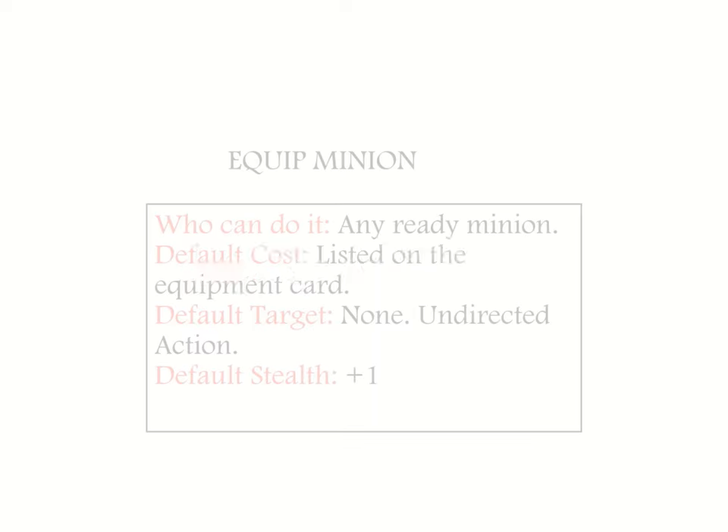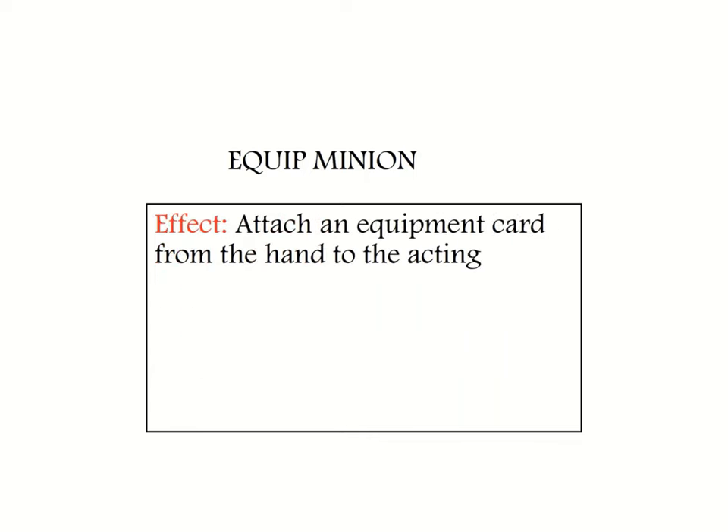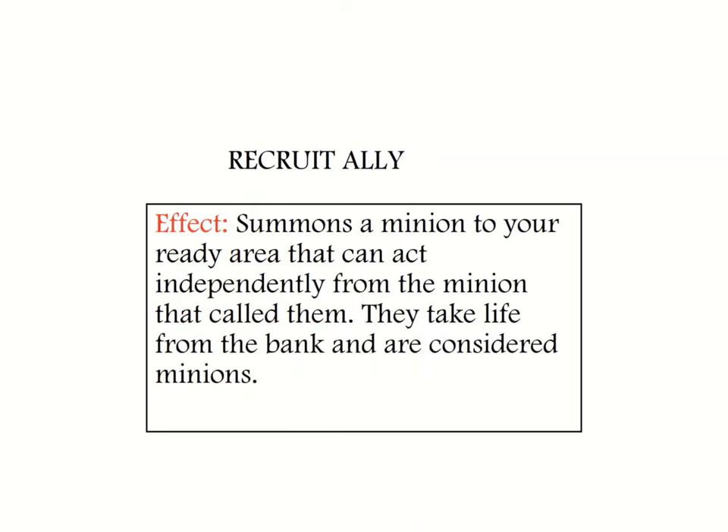Equip minion: as an action at plus one stealth, the acting vampire may have an equipment action card placed on them to grant them a special ability, quality, or in some other way enhance them in a combat situation — whether by increasing the damage they deal or giving bonuses to their stealth. Recruit ally: recruiting an ally is similar to employing a retainer in that a ready minion must use the action to bring it into play, at plus one stealth, with life counters taken from the bank. The major difference is that an ally is considered to be another minion, not attached to the employing minion — it can act independently by itself, and when it loses its last life counter it is burnt.